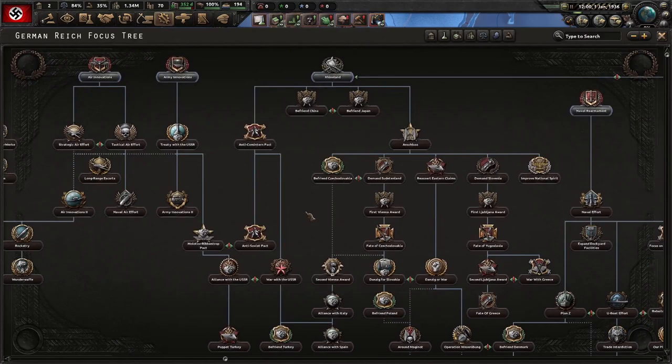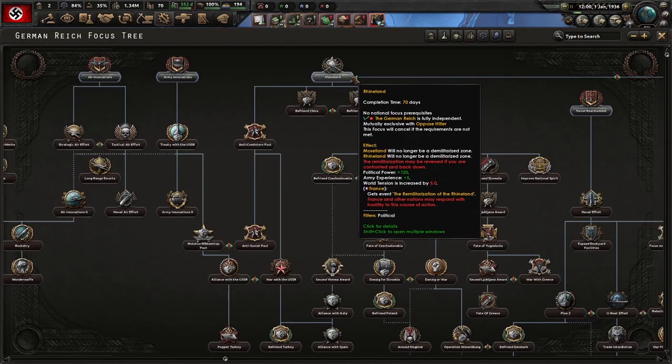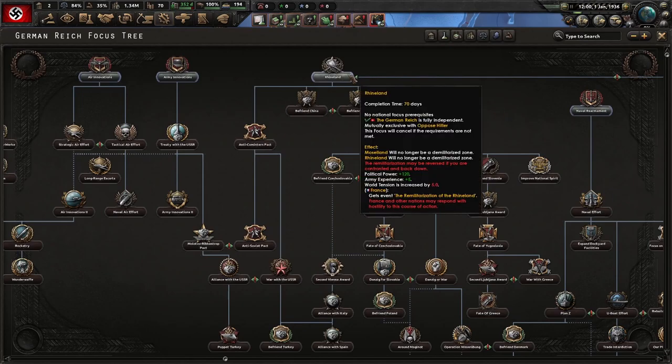Your focus is going to depend on what your goal is. If you're going to do an early war strategy, like invading anyone before 1939-1940, then you don't really have to re-militarize the Rhineland because the minute you go to war, you're going to be able to just bypass this focus anyway. So you don't have to worry about it.